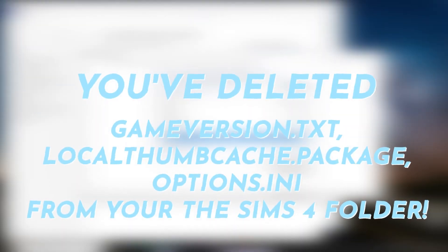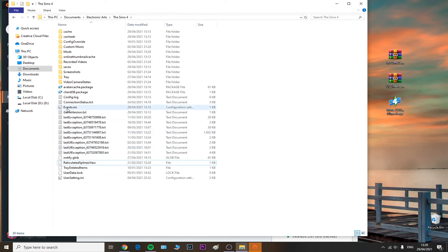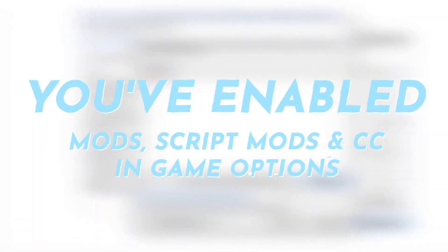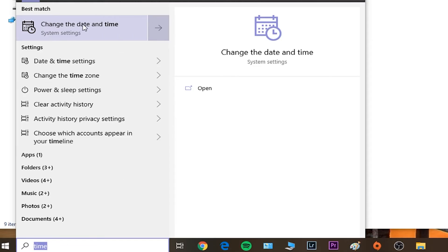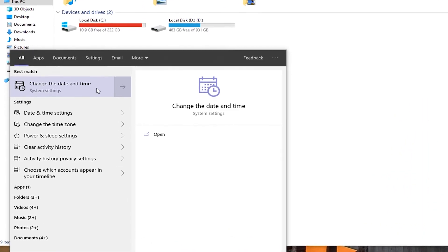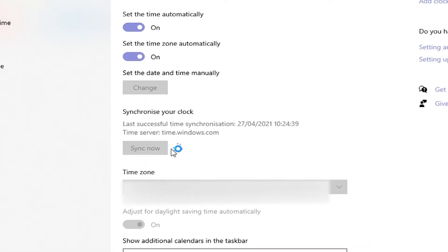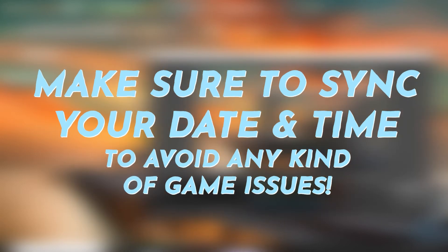Tip five: make sure Sims 4 and Origin/Steam/EA Beta are allowed within your firewall. Tip six: delete the gameversion.txt, localthumbcache.package, and options.ini files from your EA folder. Tip seven: repair your game through Origin. Tip eight: enable mods, CC, and script mods in-game — tick those two boxes, click Apply Changes, and reopen your game. Tip nine: make sure your date and time are correctly set. In Windows, search for 'time,' click Change the Date and Time, enable Set Time Automatically and Set Time Zone Automatically, then click Sync Now.